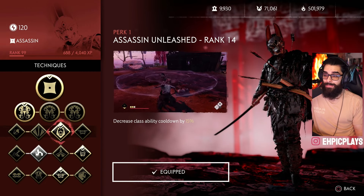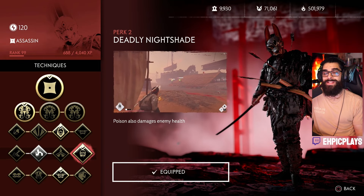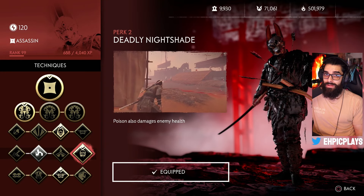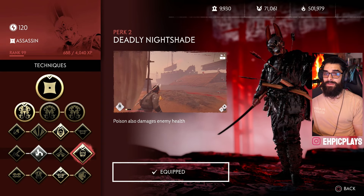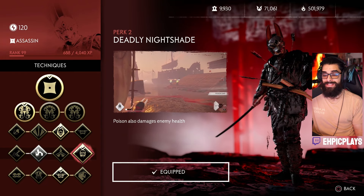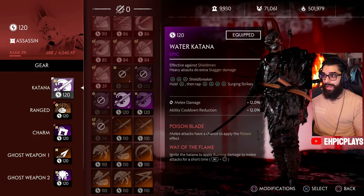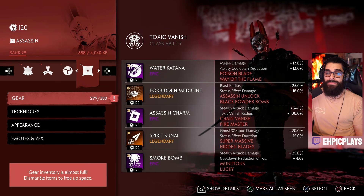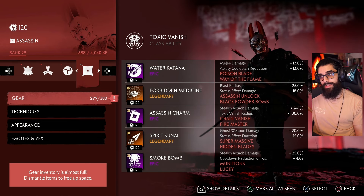Group Vanish and Refreshing Vanish to heal are also very fun options. Perk one is Assassin Unleash, which decreases your cooldown ability by 15 seconds so you can go into vanish mode much more frequently. Perk two is Deadly Nightshade — you need this if you're using the poison class ability. Normally poison only damages enemy shields, but with this perk poison also damages health, which synergizes incredibly with other things you're doing. The Assassin is the only class with this perk, allowing for insane damage output.